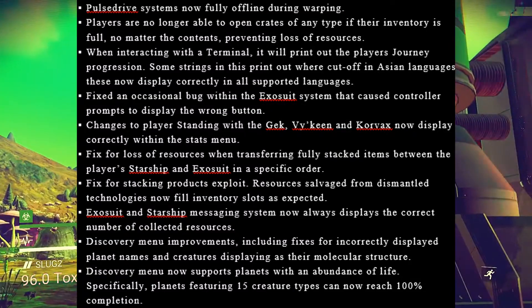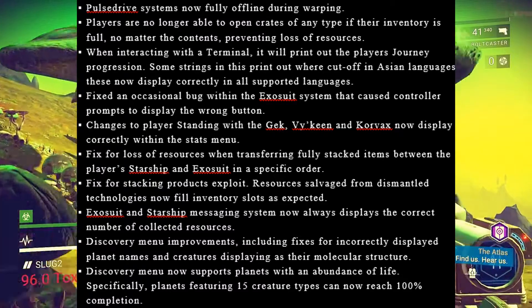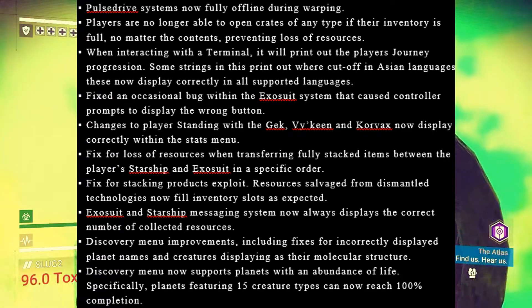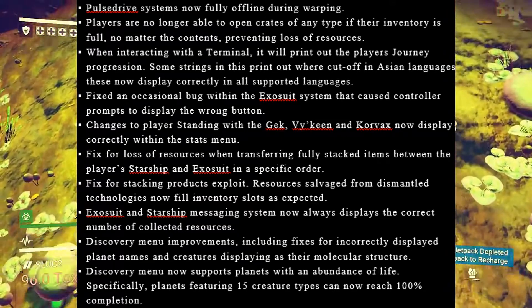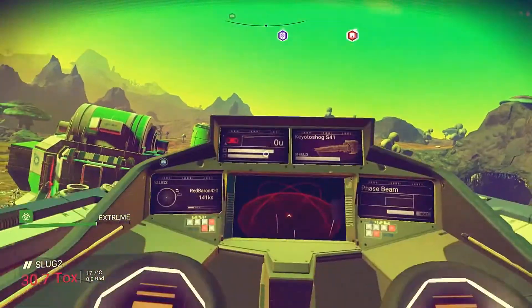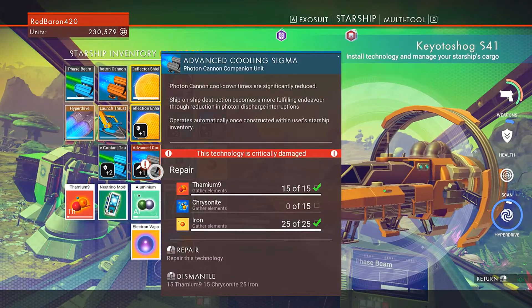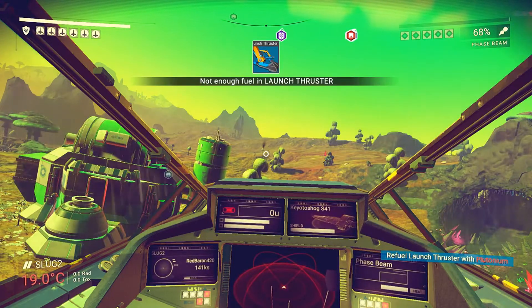Fixed for some terrain resources being indestructible and therefore unminable. The exosuit messaging system is now able to correctly differentiate between resource types. Deposits discovered by scans will now display as the correct element. GEC factory door manufacturing standards have been improved — they no longer take critical hits from grenades. Drone vandalism detection improved. Wanted level now increases when destroying factory doors, however powerful the player's multi-tool may be. The stuff about terrain is really helpful — there have been plenty of times I've tried to mine a seemingly mineable piece of terrain and been stopped in my tracks. It's also nice to see Hello Games still have a sense of humour with 'GEC factory door manufacturing standards have been improved.' If only Hello Games' game manufacturing standards improved as well, right? Ooh, savage.